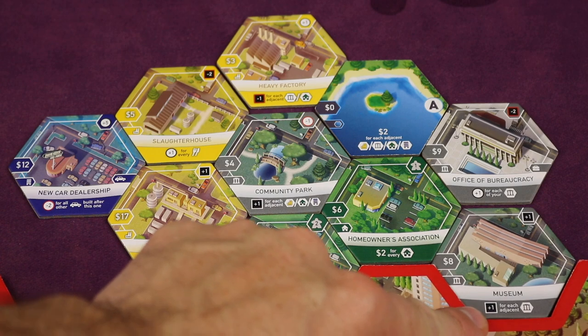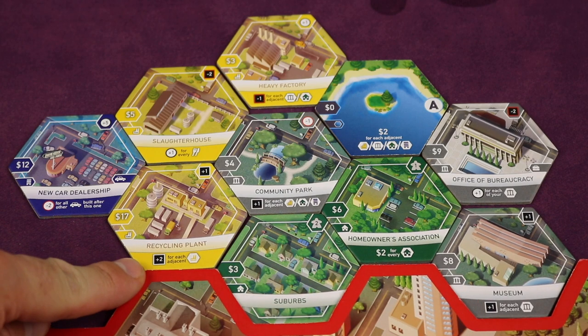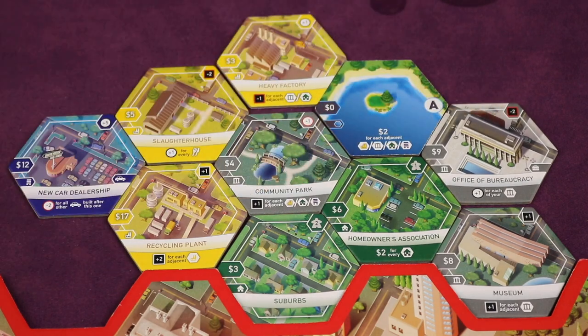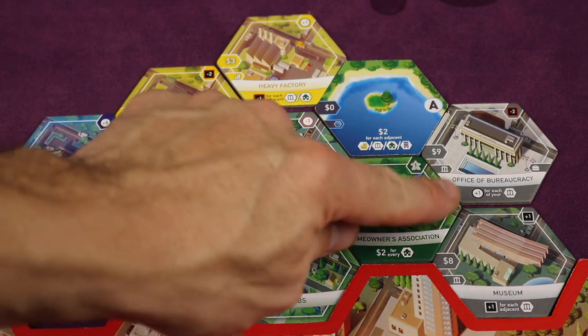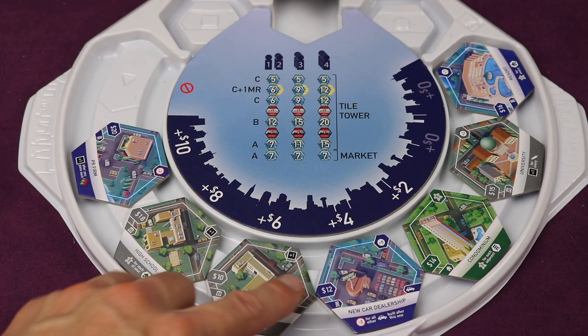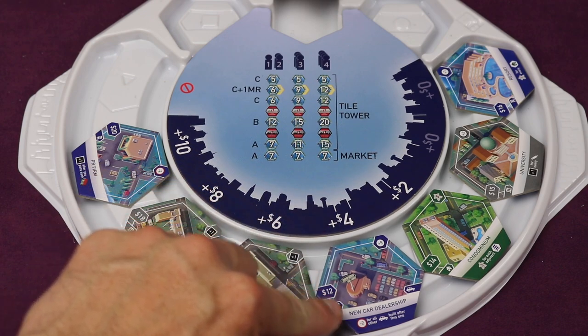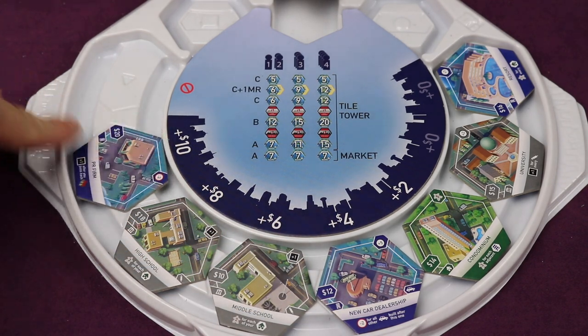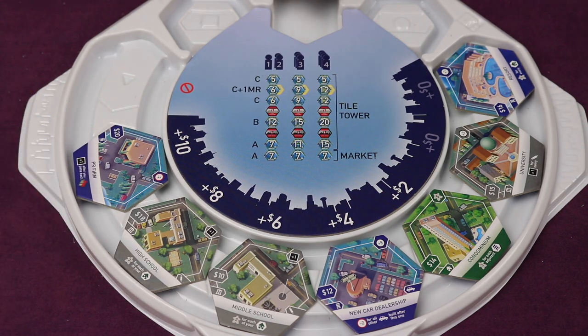But not all tiles gain you reputation — like the museum or the recycling plant. Some of them lose you reputation, like the slaughterhouse or the office of bureaucracy. But those tiles can gain you more income each round depending on how you've built your city and how others have built theirs. That income will help you purchase other tiles that gain you even bigger benefits, like the new car dealership, or help you purchase a tile you really need before your opponents get a chance to.